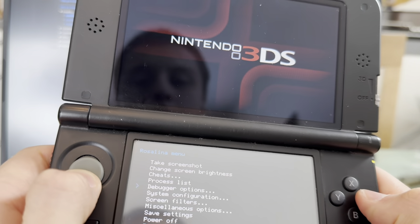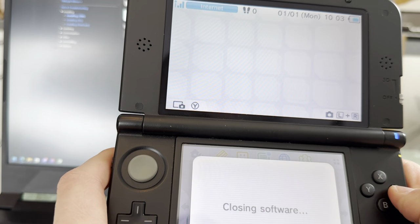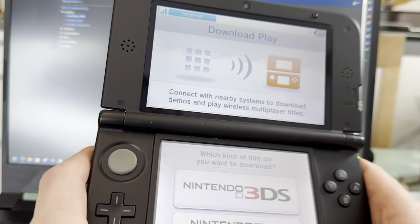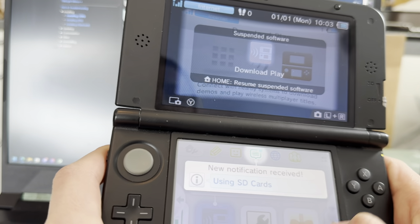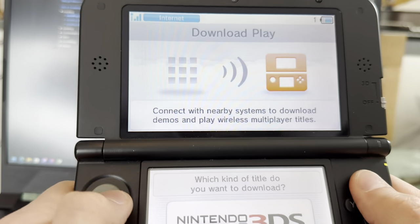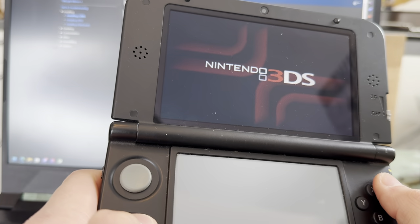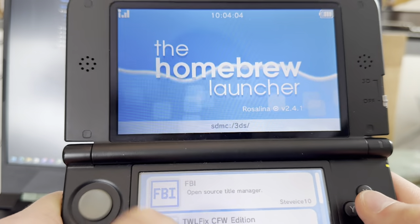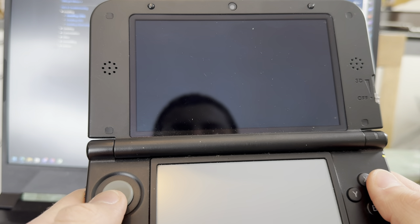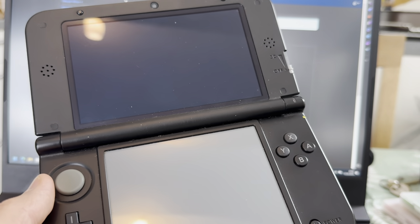Go in here again, latest options, X and then go in again. Now I will delete. I did it too fast - the DS didn't even have time to react. I need to slow it down a little. There we go. TWL fix, CFW - let's start. Now it just needs to get updated. I also need to finish the installation of Twilight Menu and it's done.